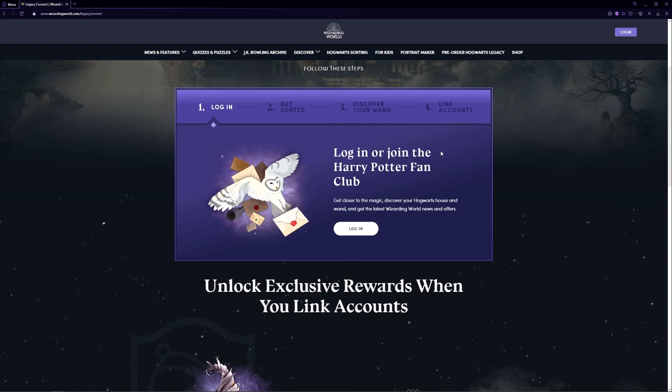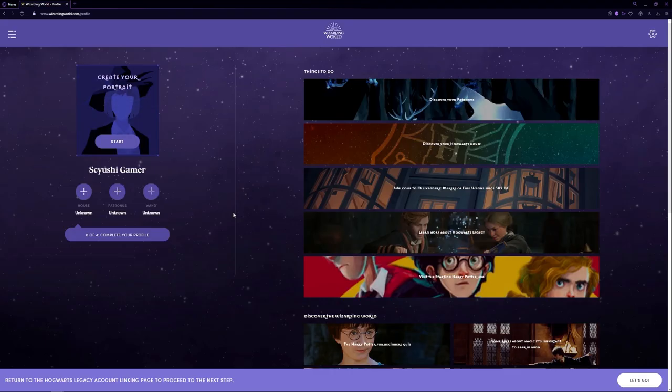Go to the link in the description. You could theoretically just follow all of the steps in the description if you don't want to watch through the video, but I'll try not to waste too much of your time. If you haven't created an account, you're just going to do that right now.